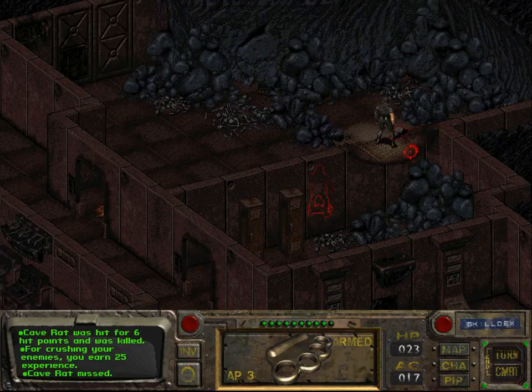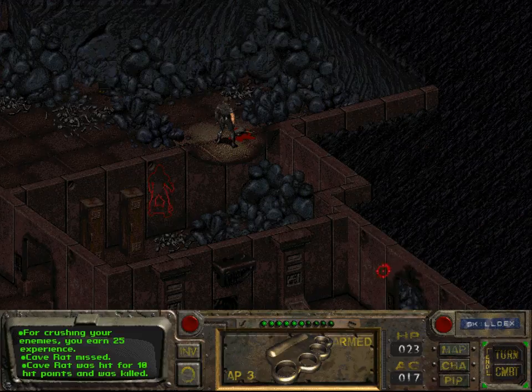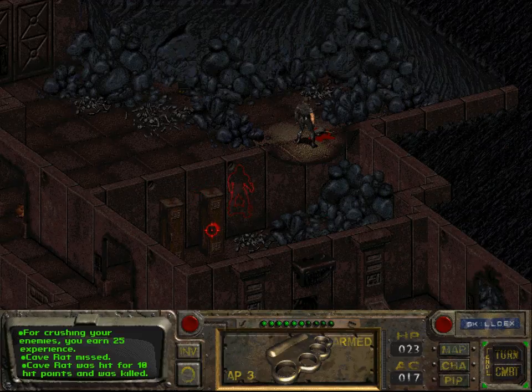Wasteland was a game released in the 80s — I think late 80s. And except for the graphics, it's actually very, very similar to this game. So you could actually say that Fallout is just a remake of Wasteland. But I have never really played it — I've only watched some Let's Plays and videos of it, but it looked very similar and I've played a bit of it. And I've contradicted myself now at least one time.